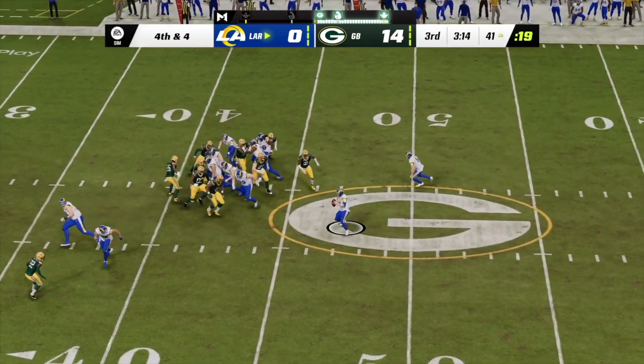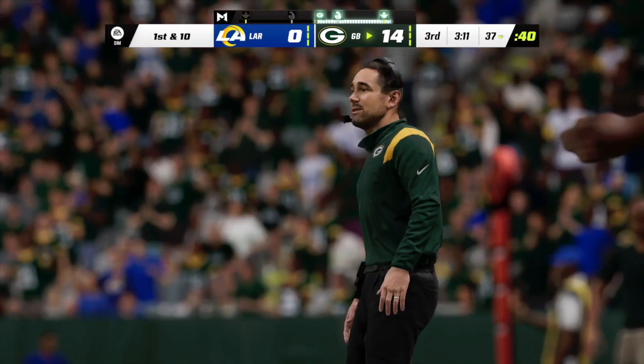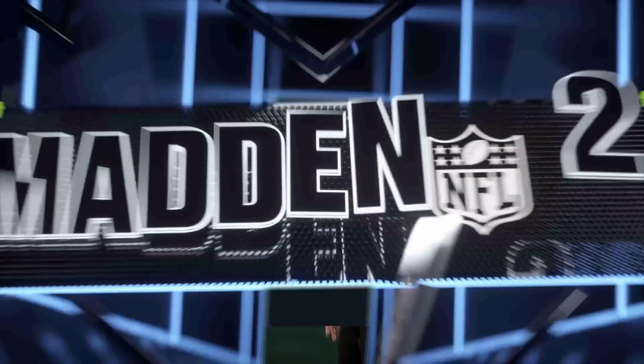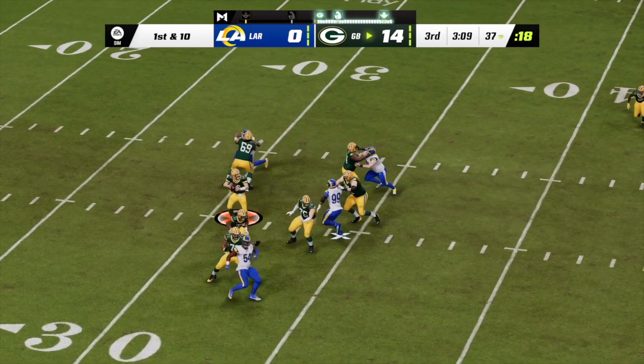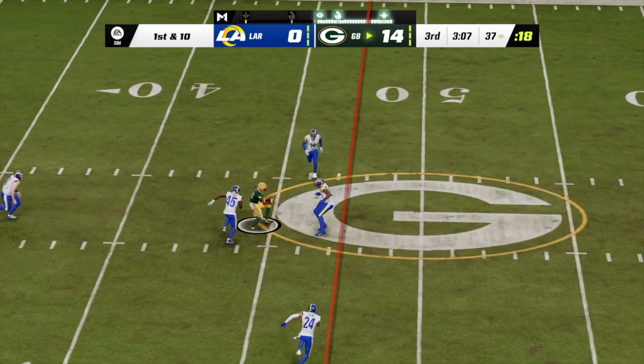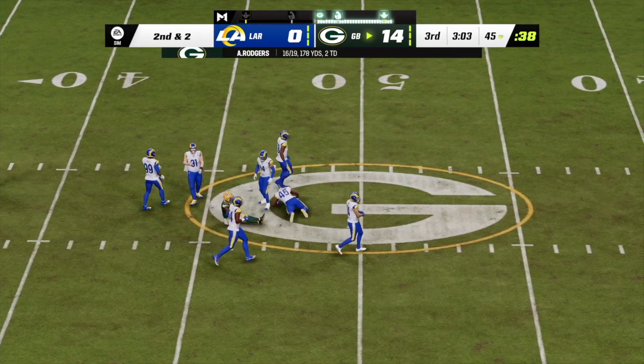This will be spotted on the mid and they're going to fake it — he wants to throw it and he completes it. They're not going to get it as they try to move the chains. Rodgers going to throw over the middle — complete, it's caught, and that'll be good from eight yards.